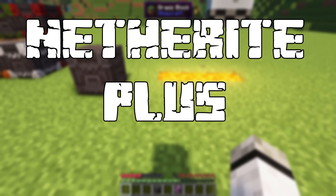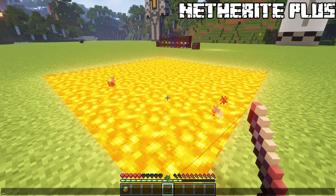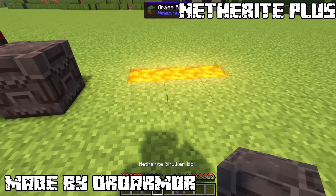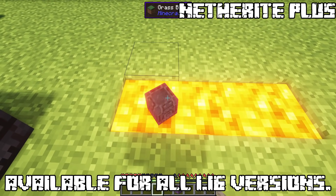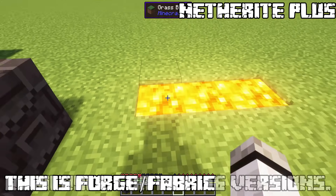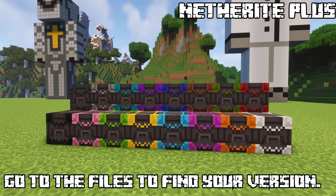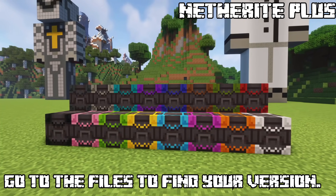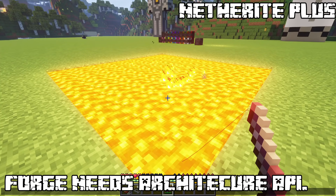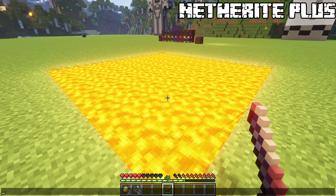Netherite Plus. If you want more netherite related items, this is the perfect mod for you. It adds special items like netherite beacons or netherite shulker boxes instead of trying to modify vanilla equipment. All of these items are immune to lava. The netherite shulker boxes don't burn in lava and are available in all colors. The netherite fishing rod gives double durability and lets you fish in lava, allowing you to get awesome loot such as gold or even ancient debris.